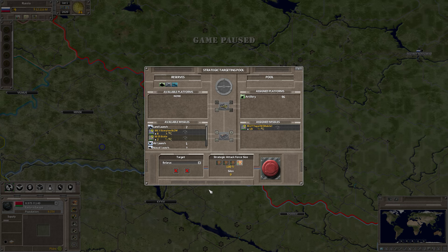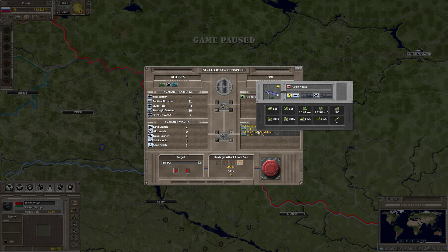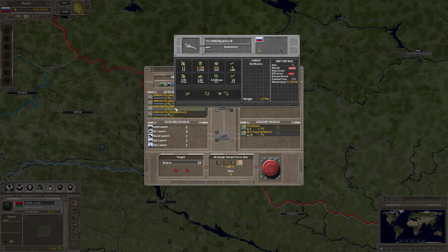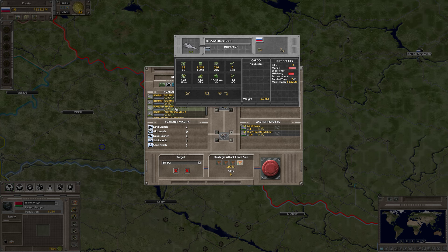If I want to use aircraft, I click the aircraft button and go down to air-launch missiles. I've only got one type — the AS-19 Koala — so I add all four to the pool. I then have to choose an aircraft that can launch the missiles. These missiles are size 4. I'm going to pick a strategic bomber — the Backfire. The Backfire can launch up to size 14 missiles, so I'll load the Backfires into the strategic pool.